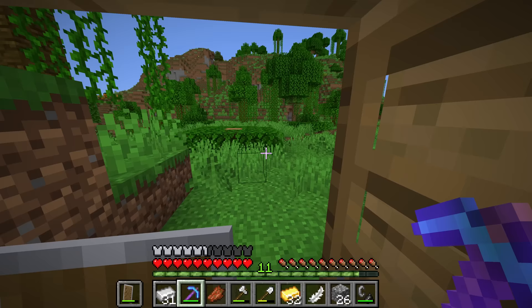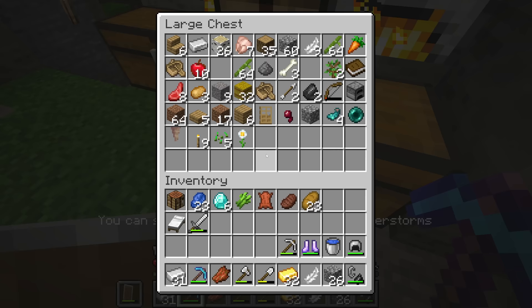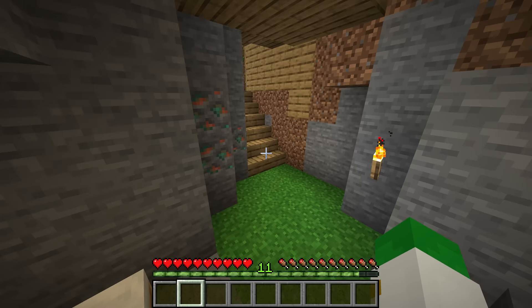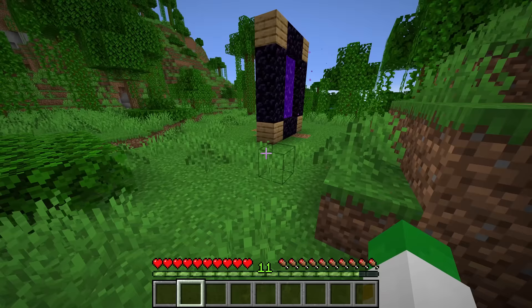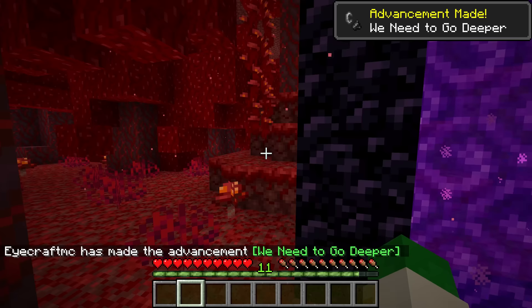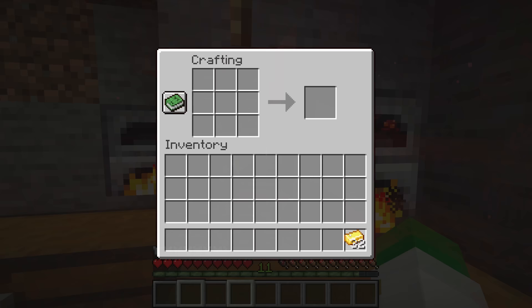Before we jump right through this nether portal, there are a couple things we want to do. First, make sure your spawn point is set, then put basically all of your items in a chest, including your armor. Go into the nether with literally nothing on you, then go through the portal once — the point of this is basically to see what's on the other side. In this world it's a crimson forest, which is a fairly dangerous nether biome, so we'll go right back.